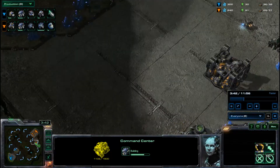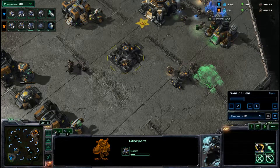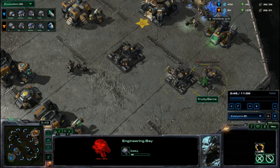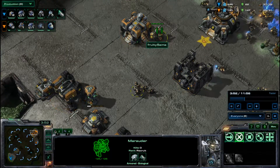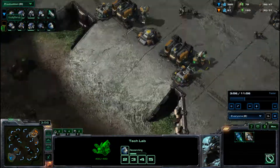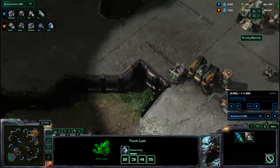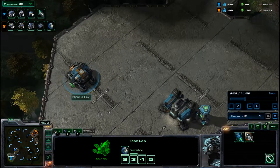Both expansions are almost done. There's a Starport coming down now, and a Double Engineering Bay for Fruitie — he's going for double upgrades, going for the 1-1 push most likely. We see Combat Shield currently being researched for Fruitie, and plus-one has already started for Mark, which is pretty efficient — fairly quick that he's got that. However, with only one Engineering Bay, he does queue stuff up, which is a bit unfortunate.